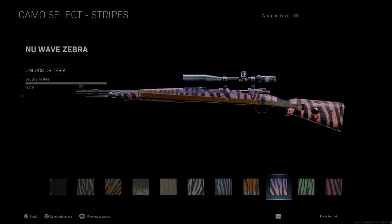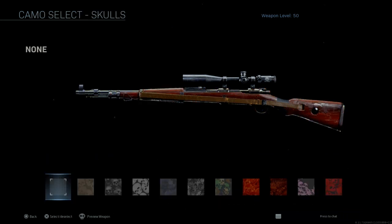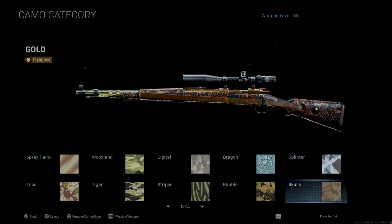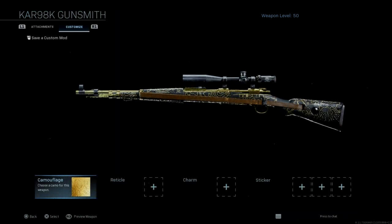For Reptile — kills with no attachments — I actually used to run no attachments on this gun because it was that good. The only downside is the default scope takes getting used to. For Skull — three kills without dying — that's pretty simple. Once you complete all of these you get the gold camo. Next I'm going to show a clip of me using the Kar98k. Like and subscribe, and let's roll the clip.